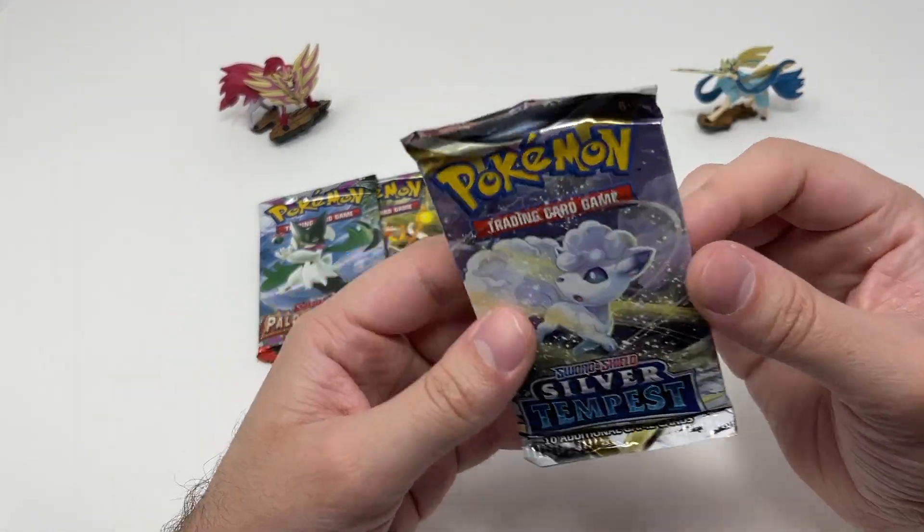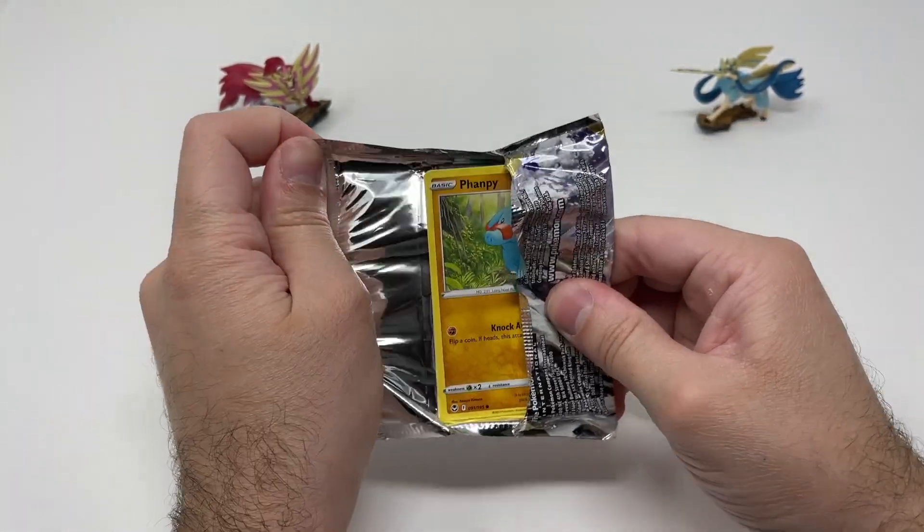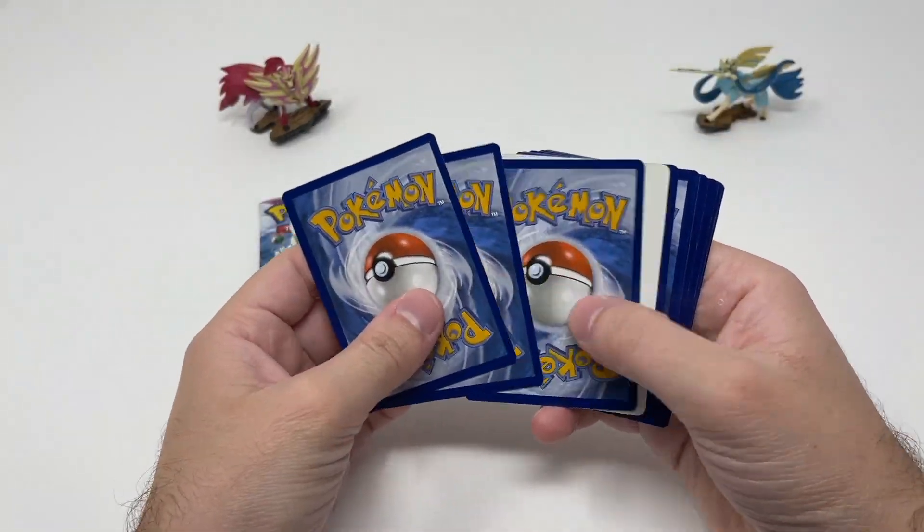Let's go to the Silver Tempest pack - the set that we could never pull Serena from. Maybe today's going to be the day that we finally pull Serena. You just never give up on it.